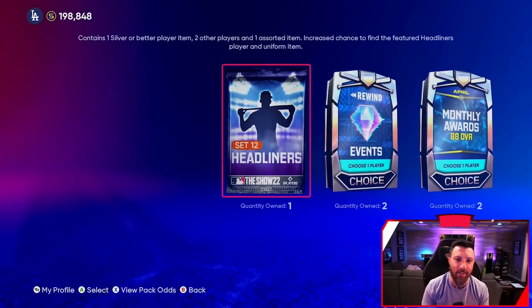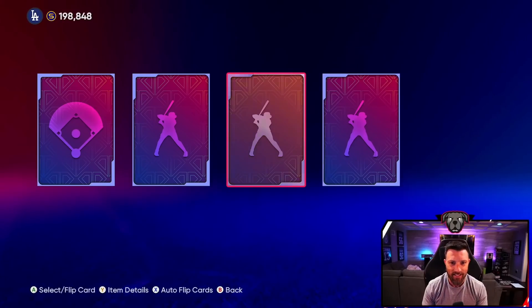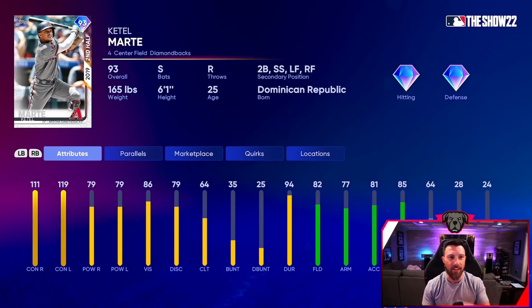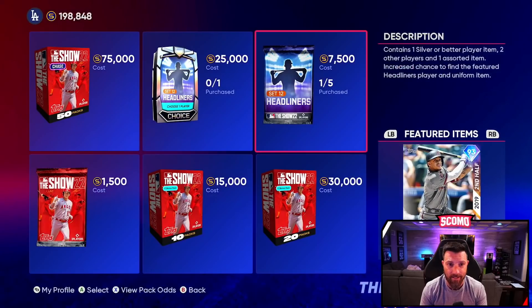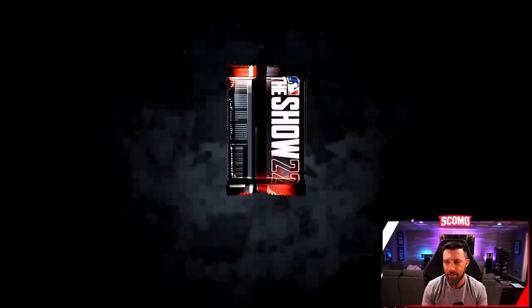Let's rip a headliner — we'll go with a new headliner. Martay silver, of course it was. I bet this is actually gonna be a pretty good card — second half hero, great contact, great fielding, can play anywhere. That's the best thing about Martay — you parallel him up, he's gonna be pretty good, like 84 power with amazing contact.